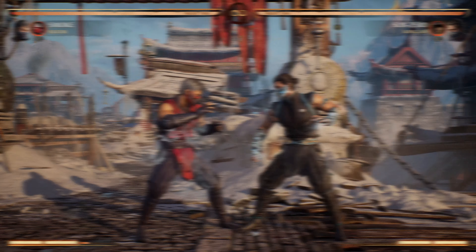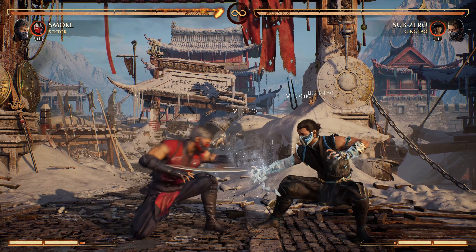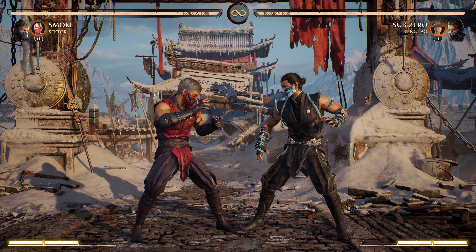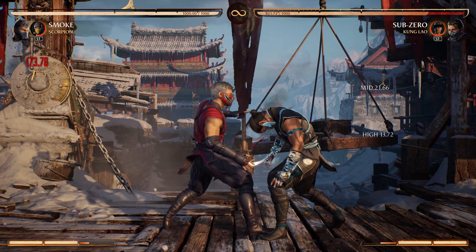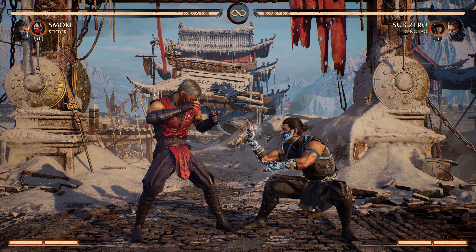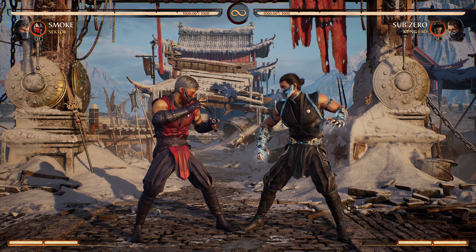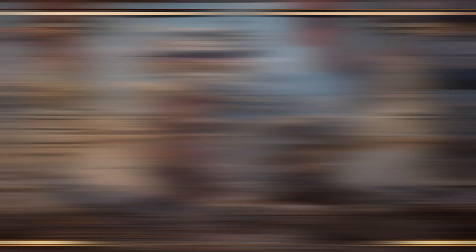Tip number two. If the Smoke player starts doing Forward 3 cancels into 1-1-1-4 or does multiple consecutive cancels while you sit there blocking helplessly, you can always poke them after a blocked cancel if they try to keep attacking. Smoke players, if your opponent starts mashing after your cancels, you are always safe from it except after a Down 1, Down 3, or 2-1 cancel, all of which are punishable by Down 1s after a cancel. Just hold block after your cancel and you'll block their Down 1, which can always be punished with your own Down 1 to continue your pressure. If you want to take a greater risk, you can just let the full Vicious Vapors come out and they will get hit out of any non-armored move they try to press, as long as you're not canceling from one of those three previously mentioned normals. If you're using Scorpion or Jax's cameo, you can turn this into a full combo to really make your opponent think twice about mashing out of your cancels.